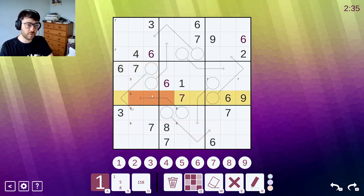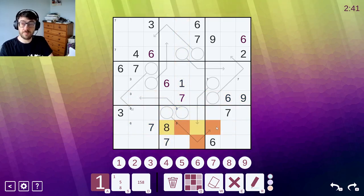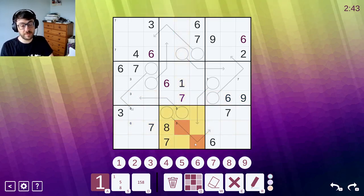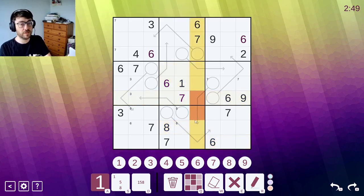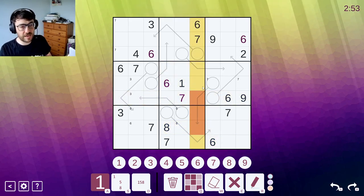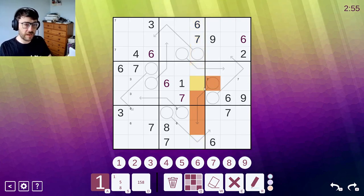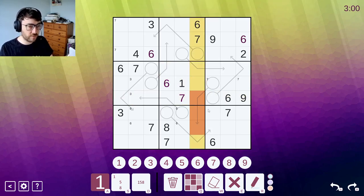Digits are allowed to repeat on an arrow if they're allowed to under the normal rules of Sudoku. So obviously these digits must be different because they're in the same row. But these digits could actually be the same — well, these two have to be different because they're in the same box, but this one could be the same as that one; there's no reason why not. So just bear that in mind. Now, with 3-cell Arrows — I call this a 3-cell Arrow; some people might call it a 4-cell Arrow because there are actually 4 cells. But there are 3 cells on the Arrow shaft, which is where it's interesting.